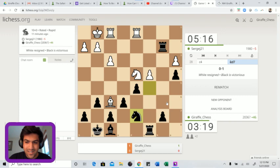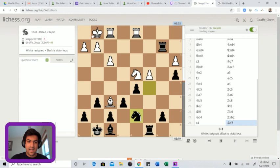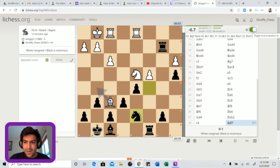This is a tough position - he has to do something with this bishop otherwise he's going to lose it. And then I just pick up the c4 pawn. More importantly, there are some tactics along this diagonal. The engine shows minus seven - that's a tough look for my opponent.